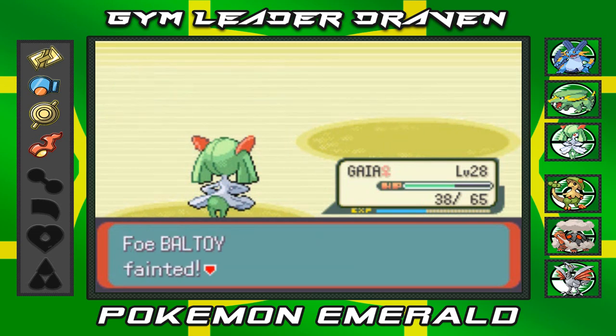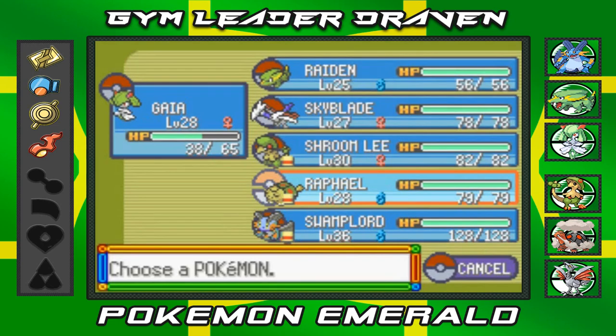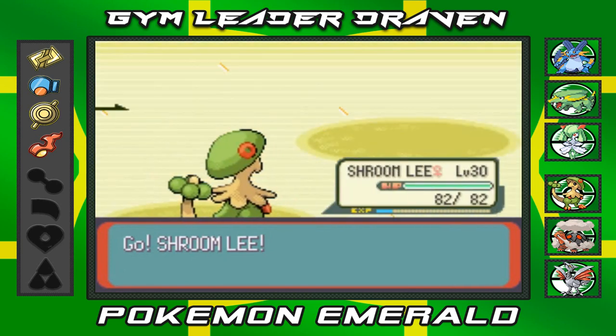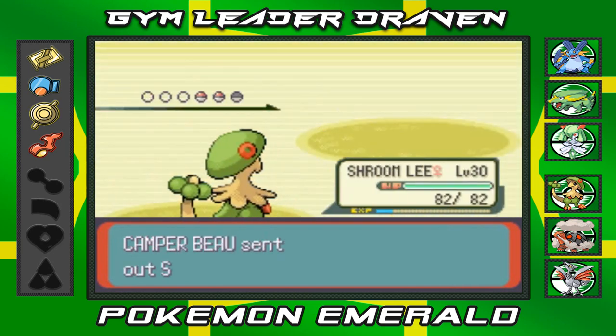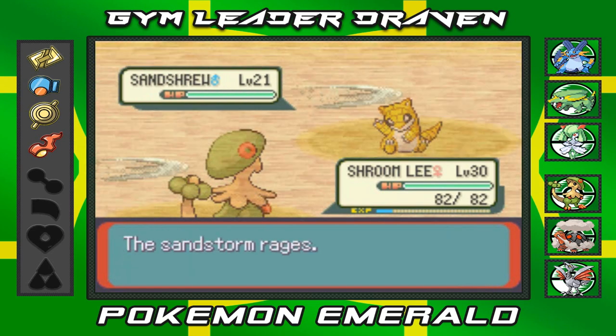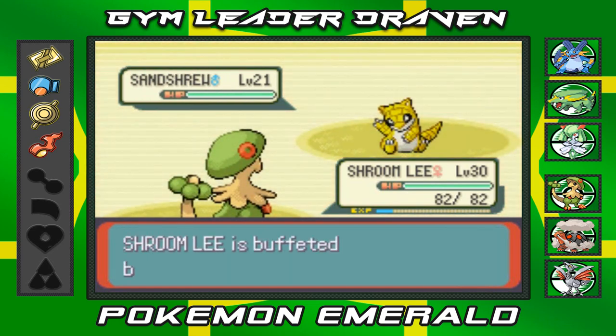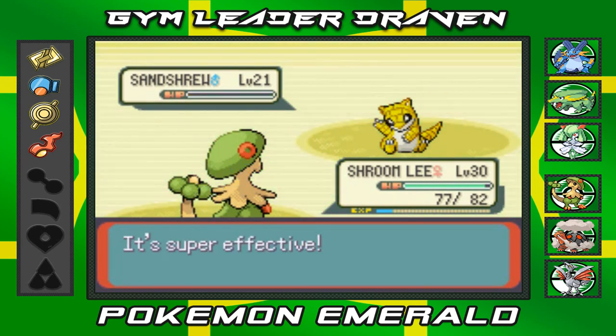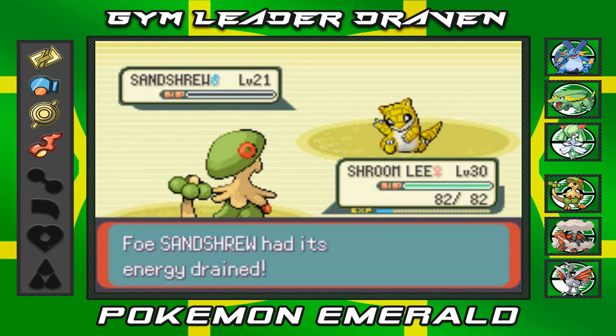There's that Rock Tomb — speed lowered. Here we go with psychic attack, and there goes Baltoy. He's coming out with a Sandshrew, so I gotta switch to another Pokemon. Let's go with Shroomish — the Pokemon that will be able to get us through this. Let's go with Mega Drain — and there goes Sandshrew. No more Sandshrew, bye-bye.